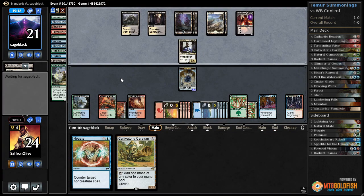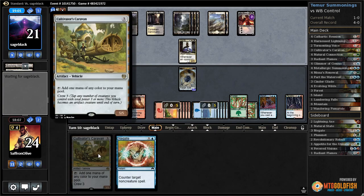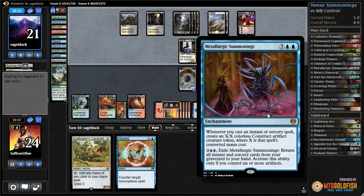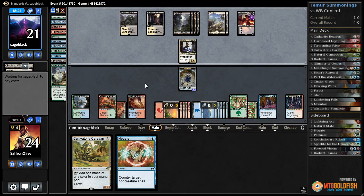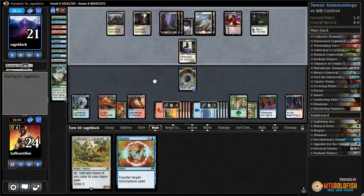It lets us leave up our Negate. Our opponent now has multiple enchantments they really need to deal with. Cultivator's Caravan isn't great here but it is an artifact, which gets us closer to the ultimate on Metallurgic Summonings. Sinister Concoction is fine - can kill our 6/6, draws with Ob Nixilis.